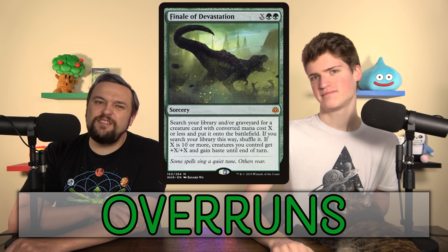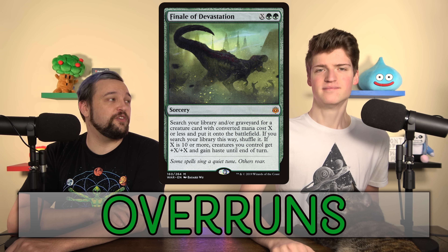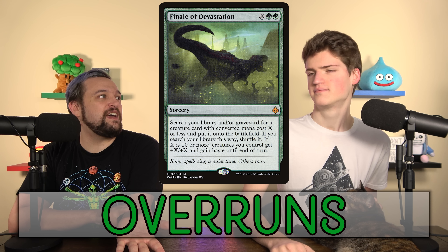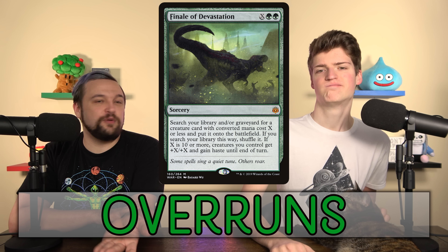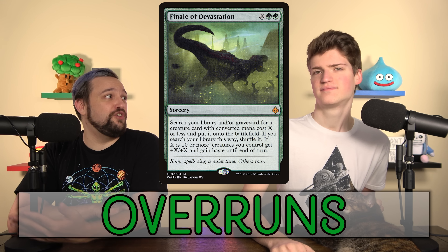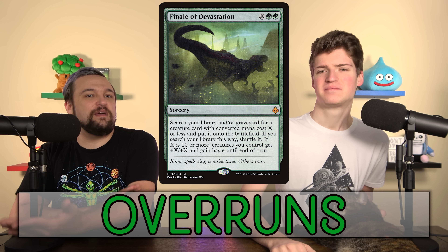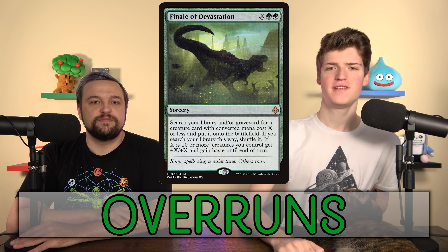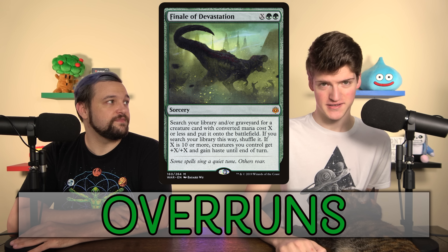Finale of Devastation lets you find Earthshaker Khenra or similar, but if you spend a million mana you also get +10/+10 for your team. This is one of the best cards on the list because it's versatile — most of the game it's a tutor, and then late game when you have a bunch of mana, it becomes an overrun.